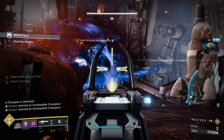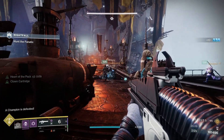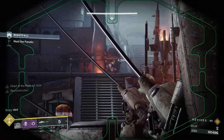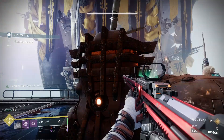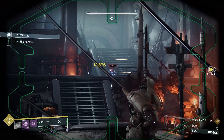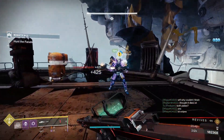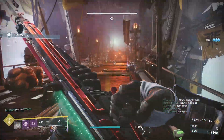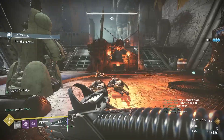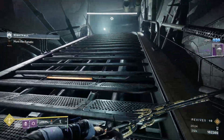The Fanatic has two primary attacks. First is the arc bolt that he shoots out of his giant staff. The second is a lightning storm AoE that he will throw down on the ground of unsuspecting guardians. He technically also has a stomp mechanic if you get too close, but I don't consider that one of his primaries. And finally, during the Fanatic's tether, be sure to backpedal. Your momentum will continue through the tether to buy you a few extra seconds to break the Fanatic's shield.